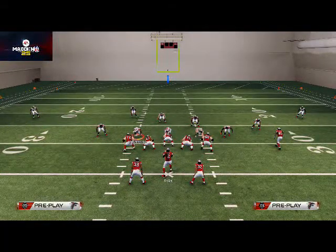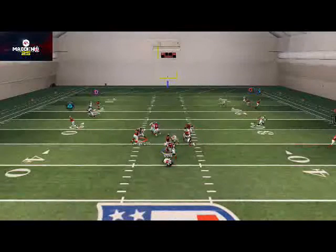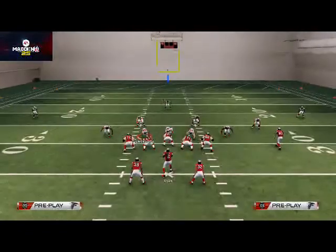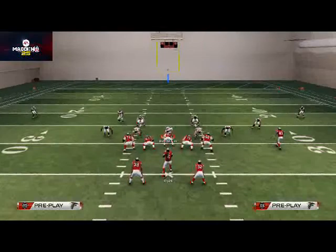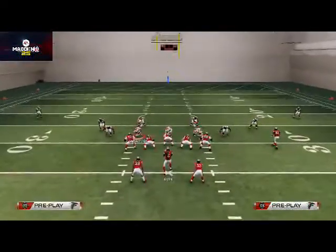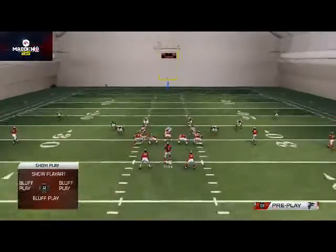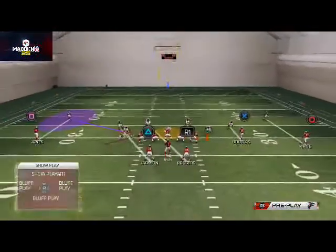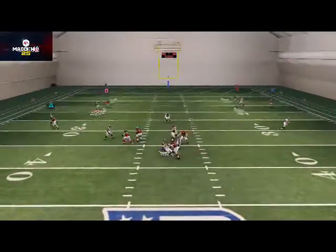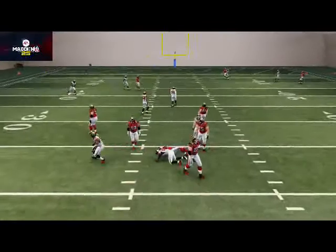There you see we get a nice blitz angle off the edge and some nice pressure. Another thing you can try is to QB spy the defensive tackle, quarterback contain the defensive end on the right or left of screen, and drop that guy into a curl flat zone. The pressure's not quite as good with that setup, but it's still there — it's still something you can use.